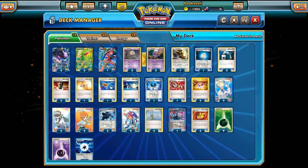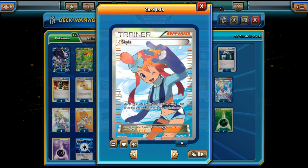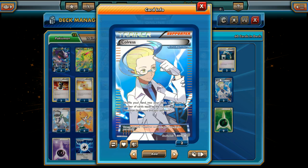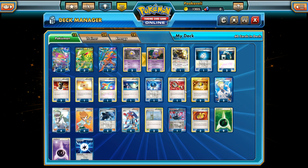Those are all the Pokémon in the deck. Otherwise the deck is fairly straightforward with a few tricks here and there. For supporters we run four N, four Professor Juniper, four Skyla, two Cheren, and the two Shadow Triad — 16 total supporters, though two are Shadow Triad. We don't have a useful Ace Spec like Dowsing Machine or Computer Search since we use G Booster for that slot, so having a few extra supporters is very nice.